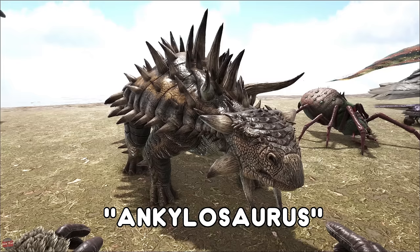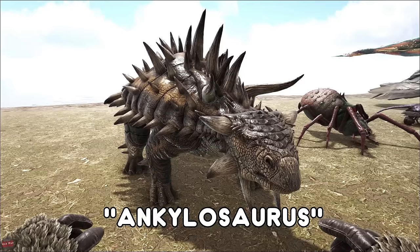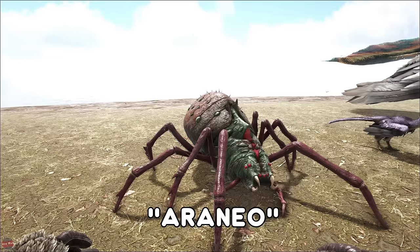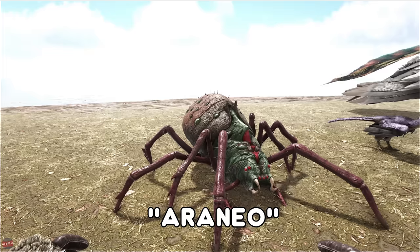The Ankylosaurus, or the Anky, is found around the mountains the majority of the time as well. I highly recommend getting these, especially for harvesting metal. The Araneomorphus, or the Spider, is normally found in caves. If you're on Ragnarok, it's normally found around the volcano. Not overly useful — they do have a web which does slow creatures down. Some people use them for taming or trapping people on PvP, but not the greatest creature right now.